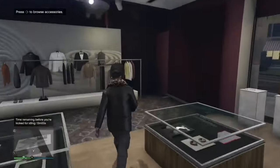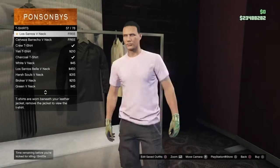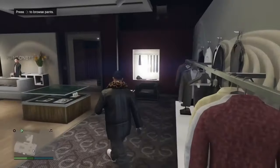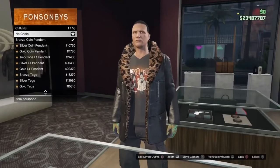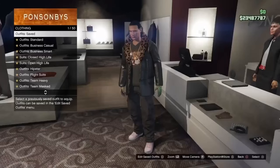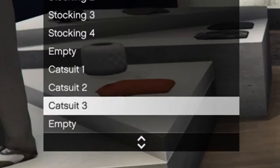Now onto the third one. Go to t-shirts and put on the love fist v-neck. Next go to chains and put on the bronze coin pendant. And that's all you need to change. That's it for the third outfit. I'm going to save this as catsuit three.